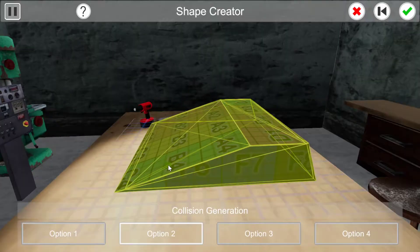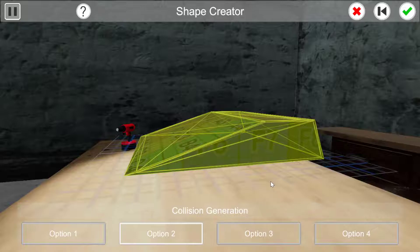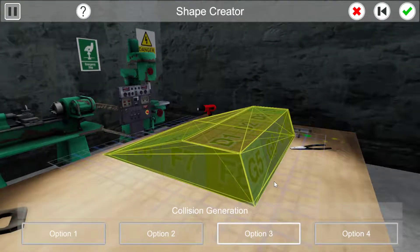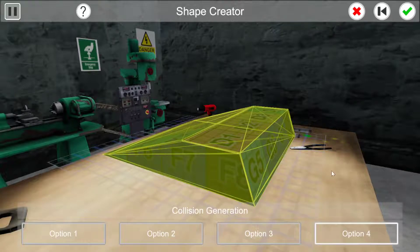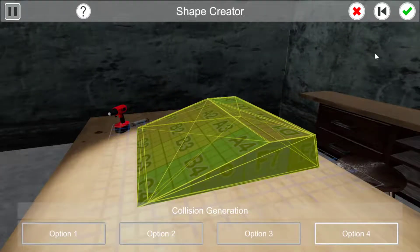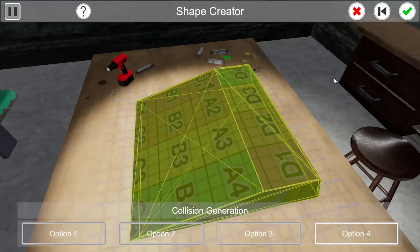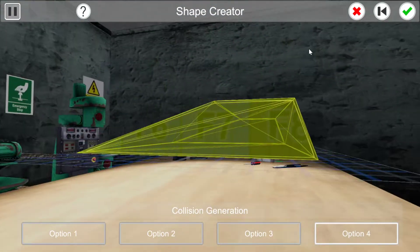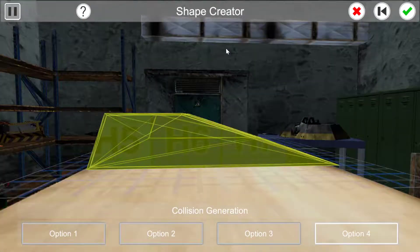The game sometimes struggles to generate a decent collision mesh for the shape you've created, so it gives you four options to pick the best one. In this case it doesn't really matter which one I pick because all of them will work really well — this robot only has six sides.